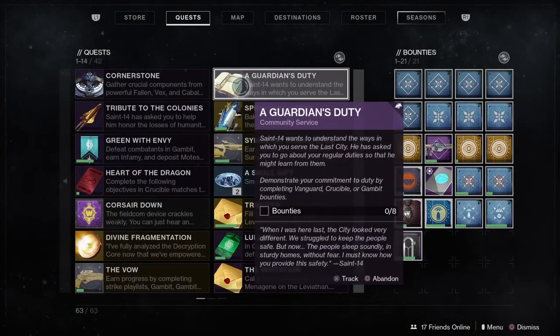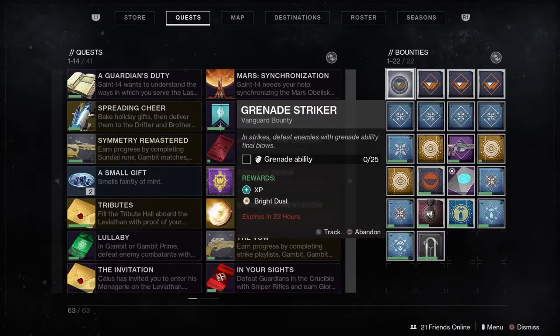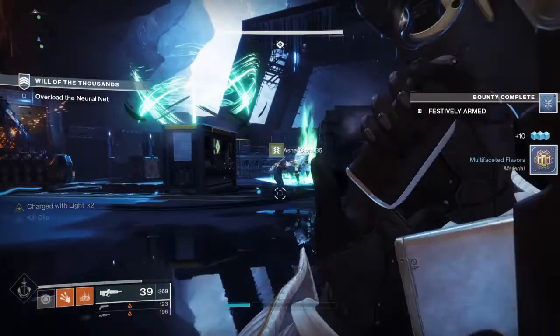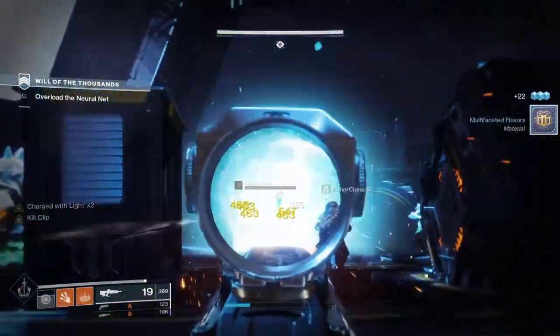First thing first, head to the tower, talk to Saint-14 and pick up the bounty. From here, you will have to demonstrate your duty by completing 8 different bounties either in the Crucible, Gambit, or in Strikes. I personally went after the Strikes because it's relatively very easy and fast to do.